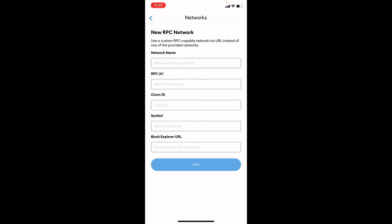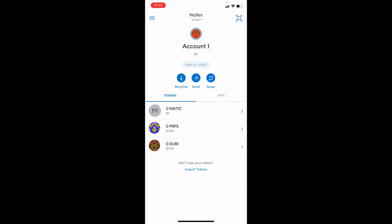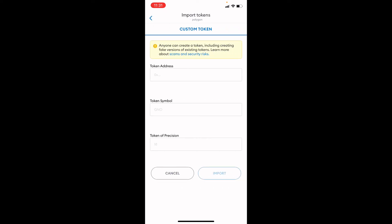Currently Clash of Streamers is on the Polygon network. After that, go back to the main menu. The only thing left is to import the tokens, so go to Import Token and input the token address — this will also be in the description. Once you input the address for Purpose and Doobie, the rest of the information will be filled in automatically.